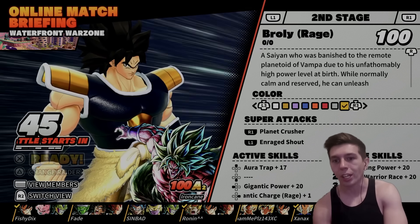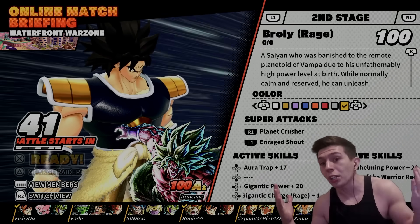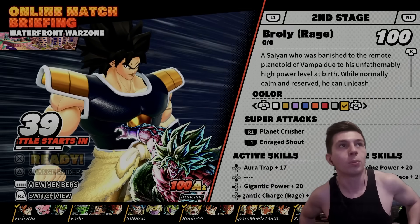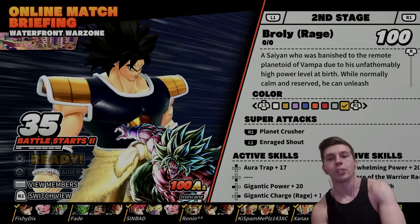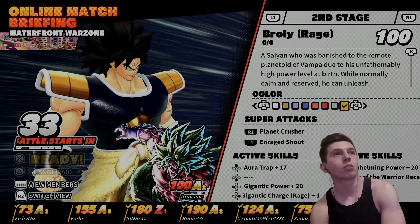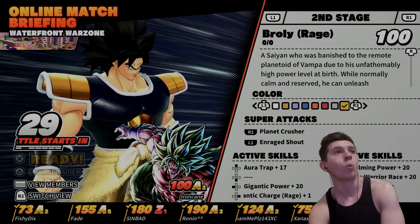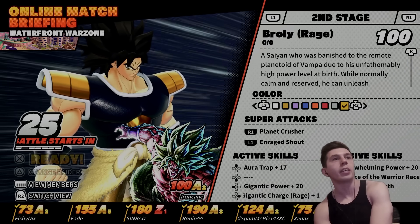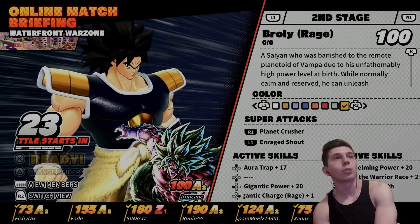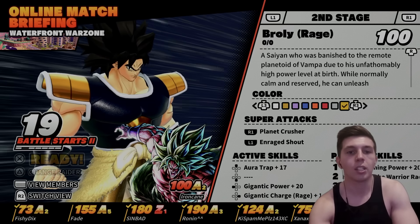This is going to be my second raider game — the first one I did was with Vegeta. I'll try to level up here. I don't think I got all diamonds last time, but if we get at least a couple we might be able to hit A3. We have a Z1, and the rest are A1, A2, and A5. Survival levels: 73, 155, 180, 190, 124, 75, and 74.